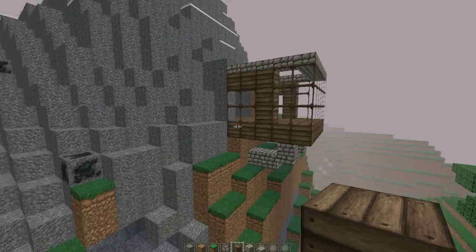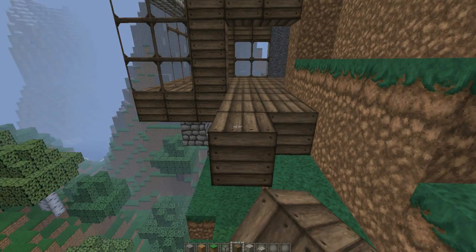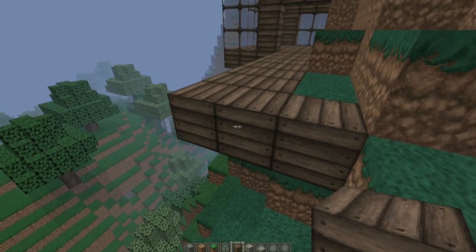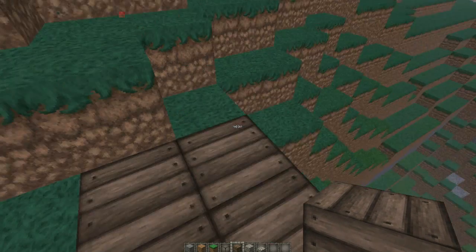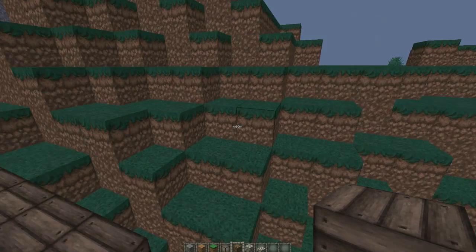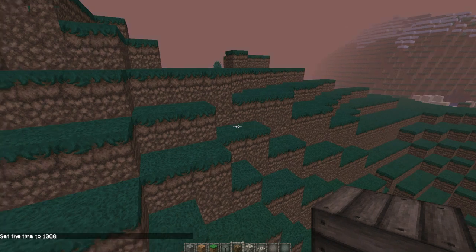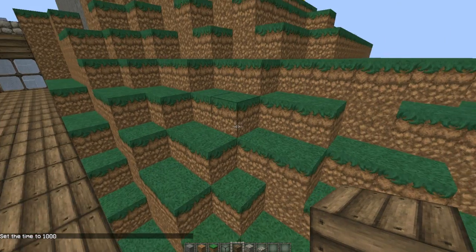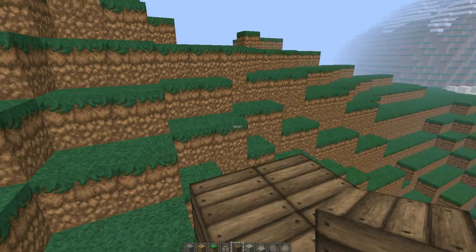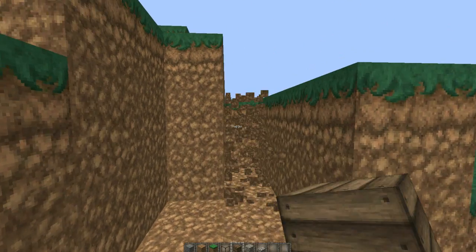We're gonna make this kind of curve around the mountain, which I thought would look really good. This is like the little path area that will go around the mountain like this. We need it to go a tiny bit further and we'll organize the grass area so it molds into the side of the mountain a bit better. Then we just kind of go like this and we have a little path area that you can walk along to get to the house.